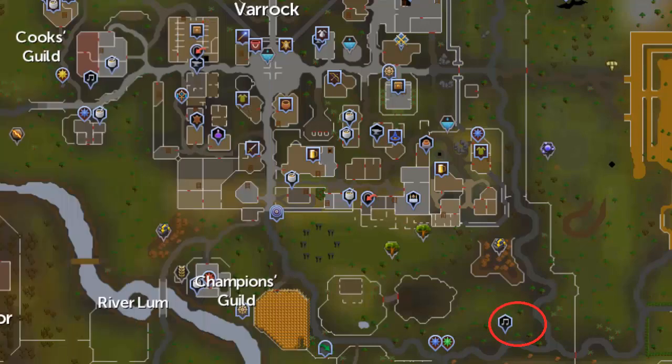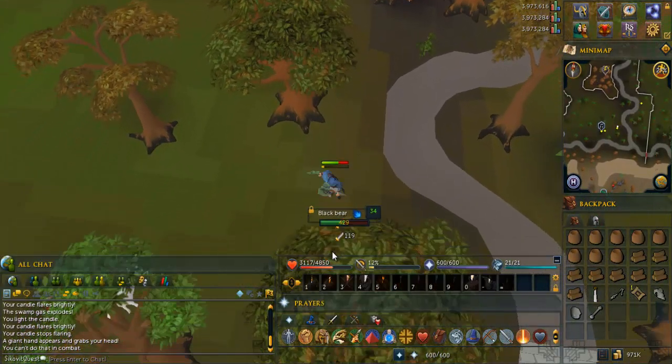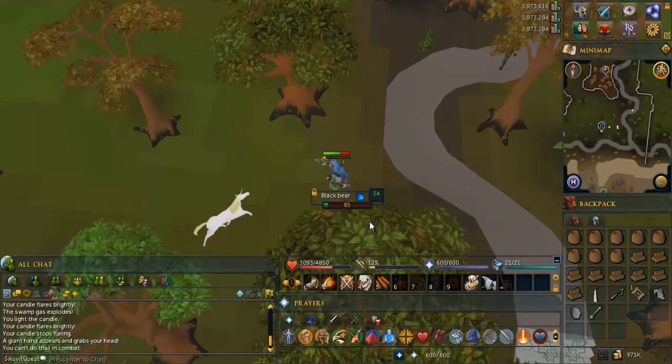Go to the area southeast of Varrock, circled in red on this map. There is a unicorn and bear here; you need to kill them for a unicorn bone and bear ribs.